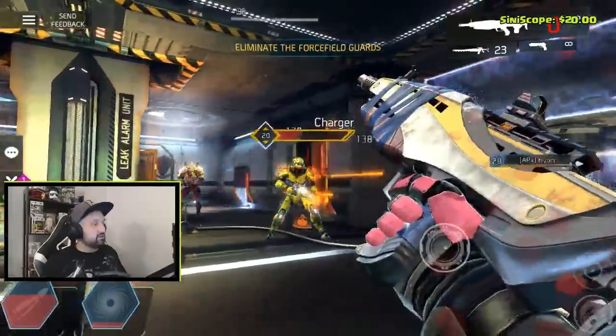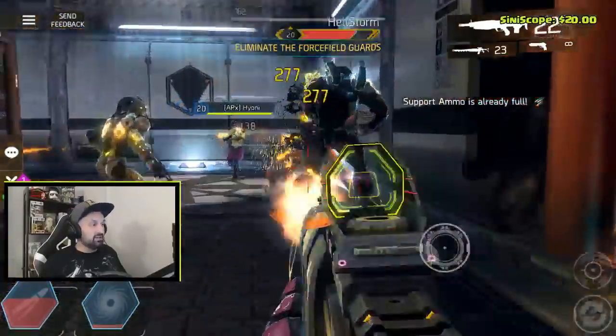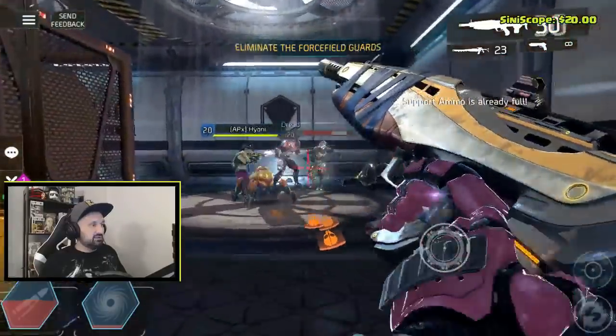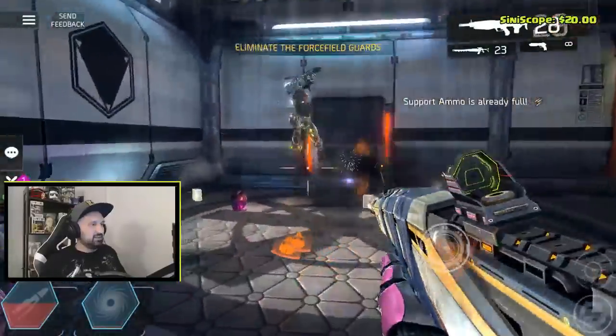The thing that bugs me is when I play with people and they ignore this guy and I'm alone trying to fight him — you need to team up on this guy, he's dangerous and does a lot of damage. So yeah, health storm — priority target, I guess.